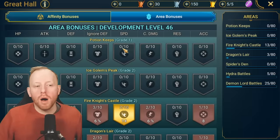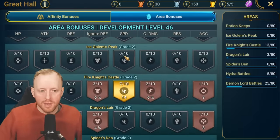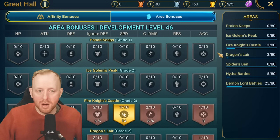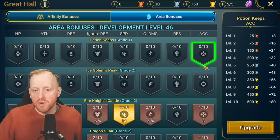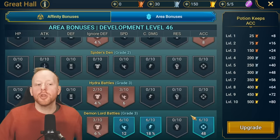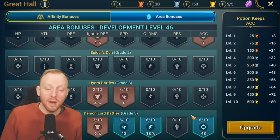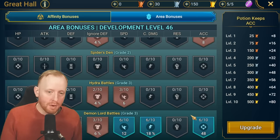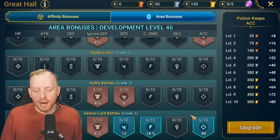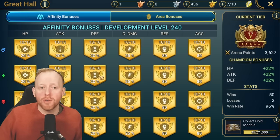The area bonuses right now are for specific dungeons — basically the main artifact dungeons. For some crazy reason they added potion keeps, because nobody really knows why anyone spending medals there would do so unless they have nothing better to spend them on. Then we have the two primary clan bosses: Hydra and the Demon Lord. We didn't get anything for Doom Tower, the Shogun, or the Sand Devil — areas where these bonuses would have been really valuable.